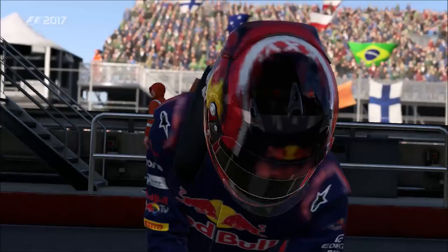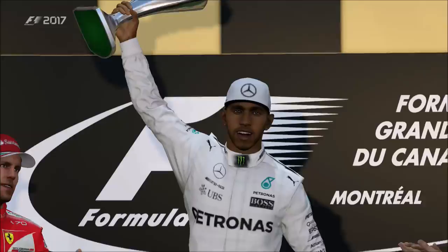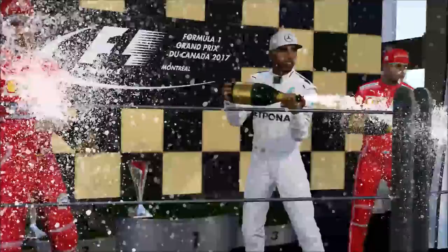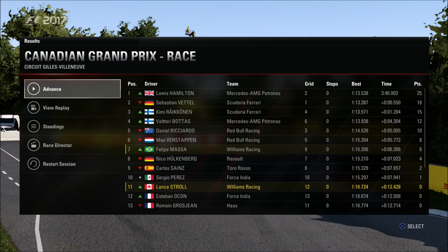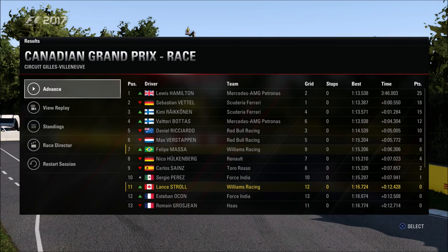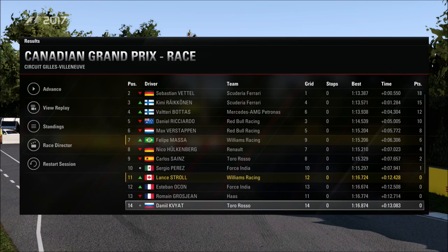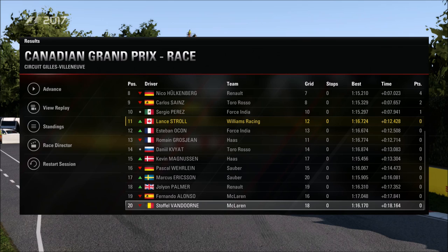Daniel Kvyat is not very happy in 14th place. The podium celebrations — I really love these on this game, there's so much more realism compared to the last game and the faces just look so much more real. You can see Hamilton and the two Ferraris on the podium spraying the champagne. Hamilton wins, Vettel second, Räikkönen third on the podium, and Sergio Perez was the last of the point scorers — well done to my favourite driver. Scrolling down to the bottom of the field, we see poor Stoffel Vandoorne in the McLaren Honda finishing dead last. I thought Sauber would be slower than McLaren Honda, but with the amount of straights on this track I was completely wrong.